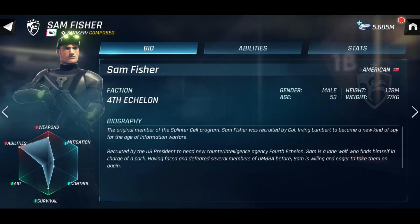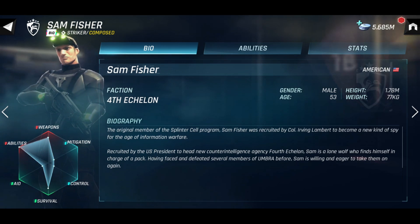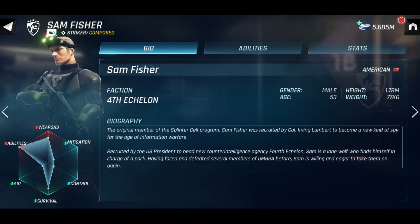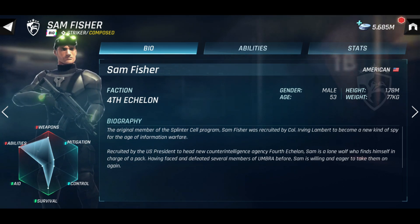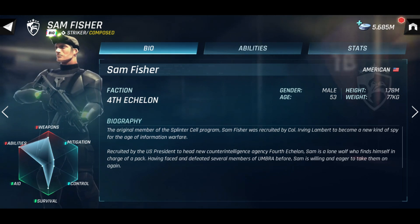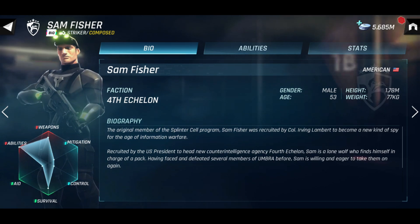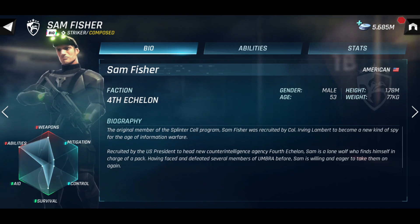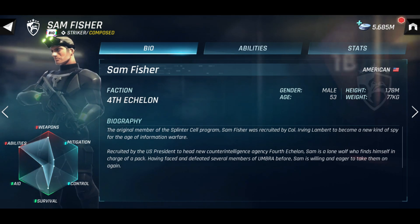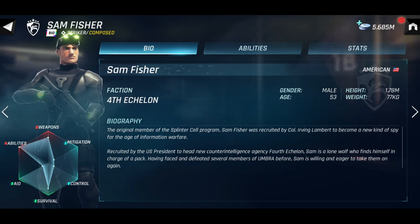Sam Fisher is part of the Fourth Echelon faction. He is a male American and is 53 years old. His height is 1.78 meters and he weighs 77 kilograms. Sam Fisher is the original member of the Splinter Cell program. He was recruited by Colonel Irving Lambert to become a new kind of spy for the age of information warfare. Recruited by the US president to head the new counterintelligence agency Fourth Echelon, Sam is a lone wolf who finds himself in charge of a pack. Having faced and defeated several members of Umbra before, Sam is willing and eager to take them on again.